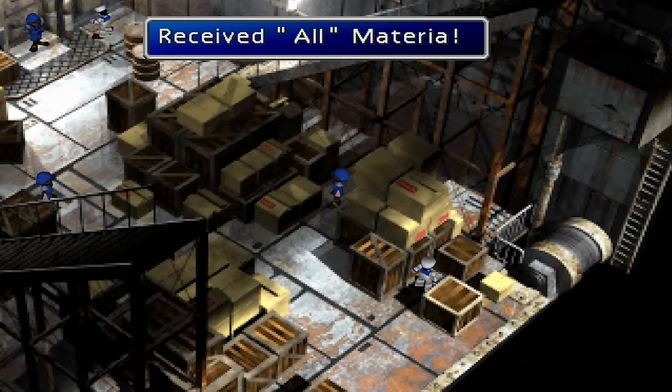Magic Counter. The Magic Counter Materia is located in the Northern Crater. When the party splits up, go left. When the party splits up again, go down. Along the way you'll see a green waterfall and the Magic Counter Materia is hidden inside. Magic Counter can also be won from Chocobo races in ranks A and S.